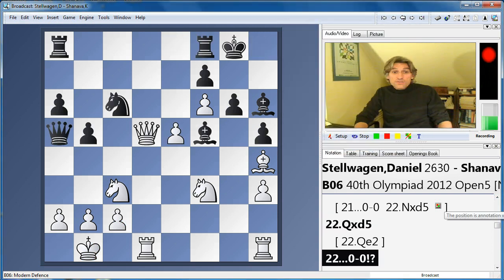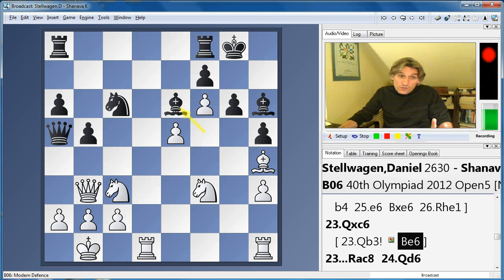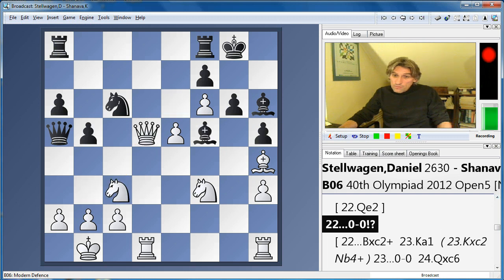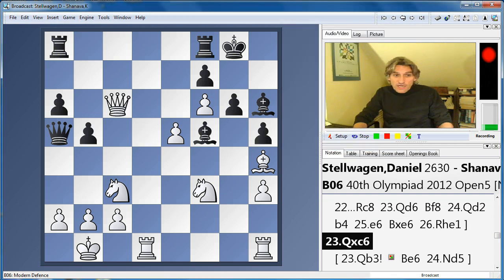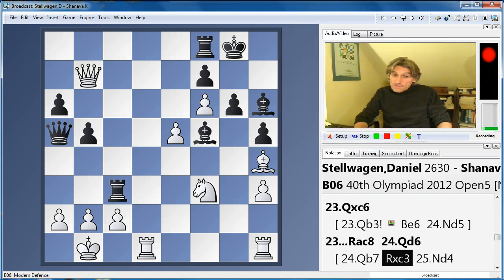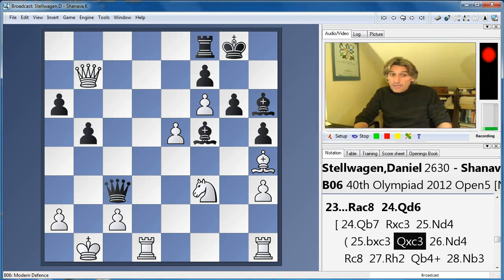Black castled kingside and just gave up the knight. Well, white doesn't have to take this. Maybe it's better to play queen d3 and then let the knight into d5 — I have a feeling white is better there, though it's not so clear. The bishop is pretty good on e6, but I feel white should be better. But white did not back down and played queen takes knight. Now let's see what happens — rook c8.